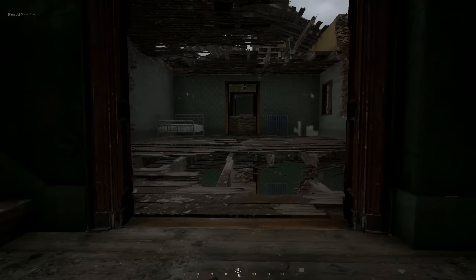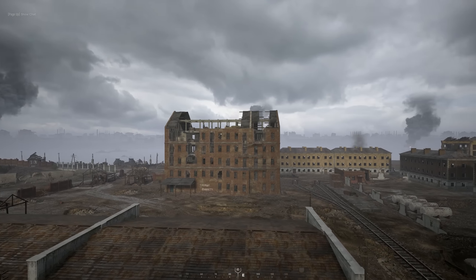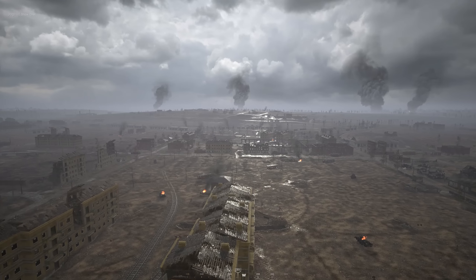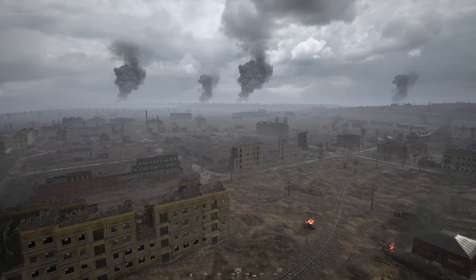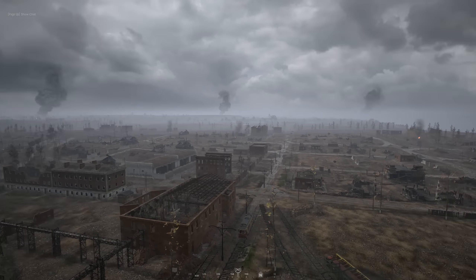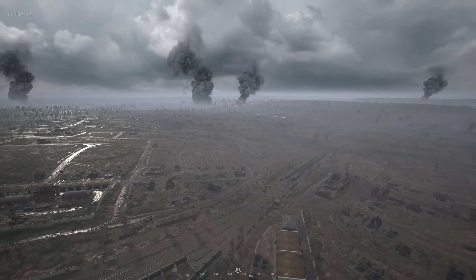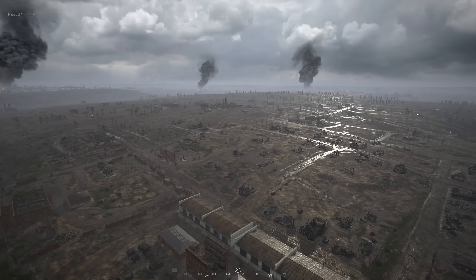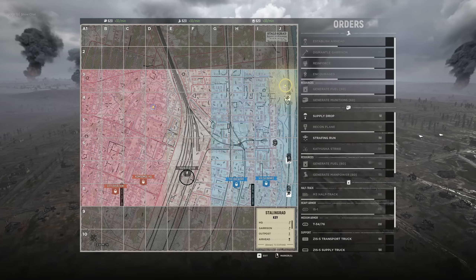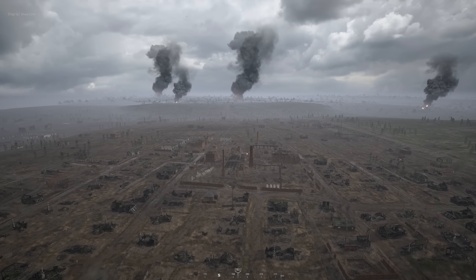You get these twin buildings near the river — Pavlov's House — and you can actually go into nearly every single floor and fight through them. There's another point here that's also a building you can go through floor by floor. You don't get anything like these bigger urban structures in any other Hell Let Loose map, and hopefully something like this comes to other maps in the future.